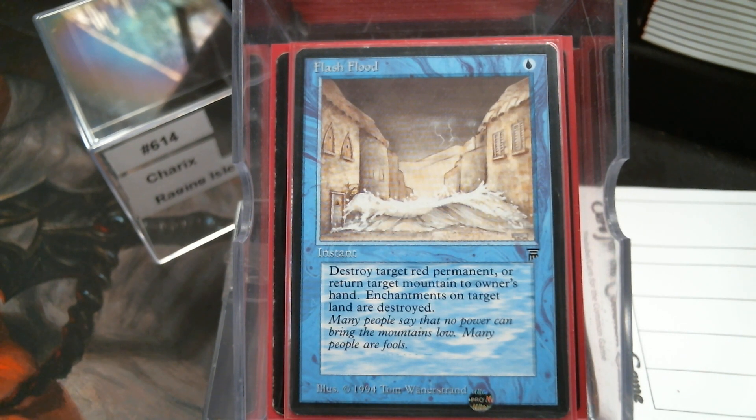One thing to remember: there is a rules distinction between color and color identity. The new Tazri is a white card, but it has a five-color color identity. A lot of players gray that line — they think since it has a five-color identity that it's a red card, when actually it is not. A card's color is defined by the mana cost in the upper right corner, but color identity is determined by the symbols on the card — hence why Tazri is five-color. I don't know why I felt the urge for that rant.